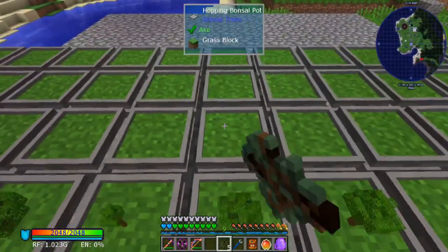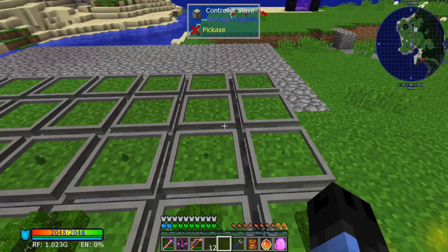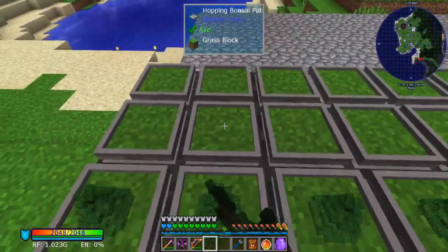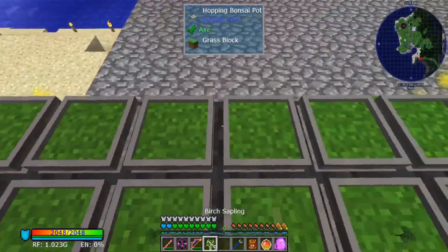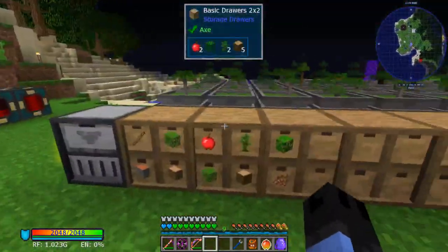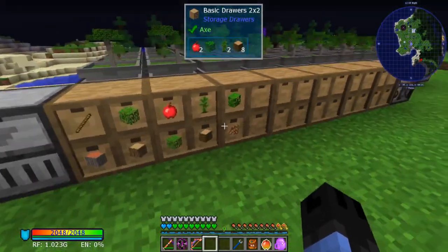Get some spruce in there. I recommend upwards of nine different saplings — you do not need more than that. So we've got all our saplings. Now every 30 seconds, they will grow and generate resources.